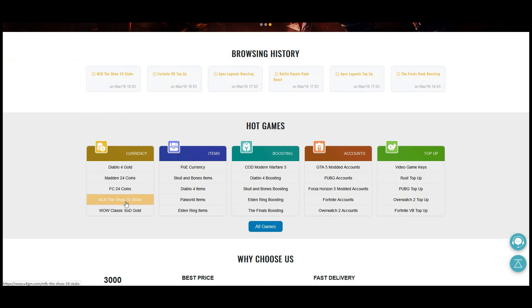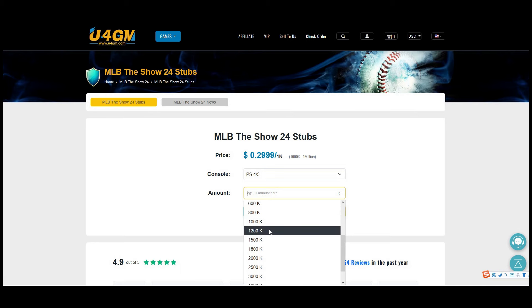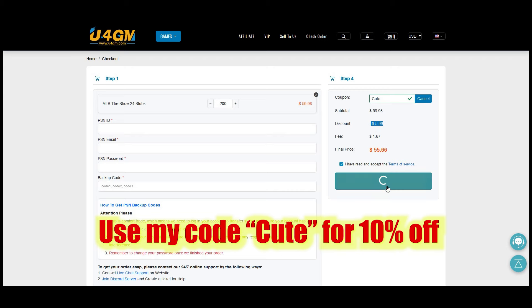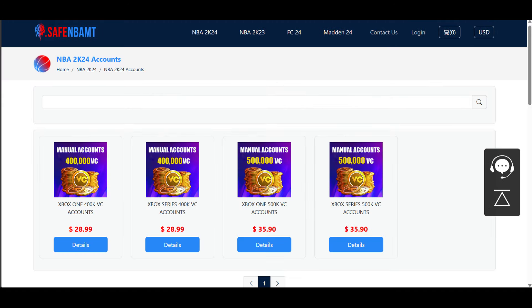Head to EasyMut.com — stubs are on sale, the new game just came out. MLB The Show — go get your stubs, use code Q for 10% off. Stop gambling your money, go get the team you want. At EasyMut.com, use code Q, save your money, get the coins and players you want on Madden. Stop gambling on packs and getting nothing. And if you enjoy NBA 2K24, go to SafeMBamt.com, use code 'cute'. All links are down below — save your money and be kind.